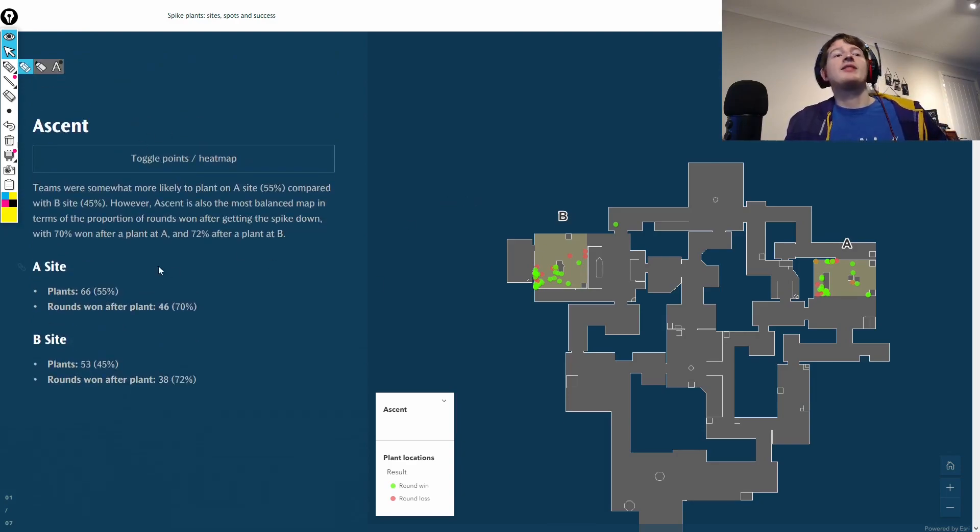Let's start with Ascent. We can see the stats are slightly more favored towards A site in terms of planting - that isn't much of a surprise, people do generally prefer A site. We have 55 to 45 percent, and you can see the rounds won after the plant: 70 for A and 72 for B.